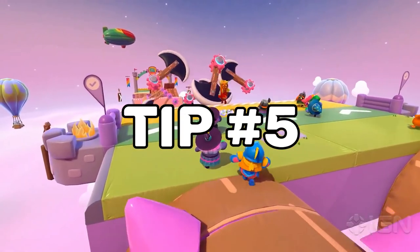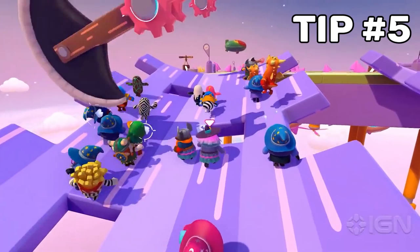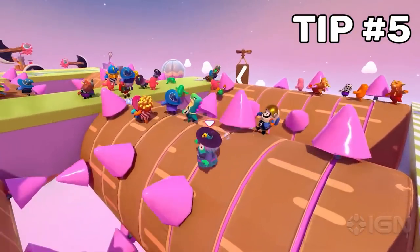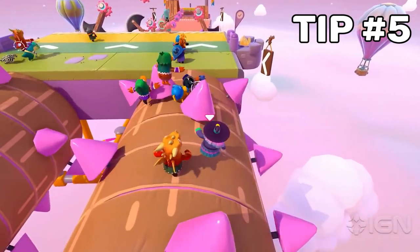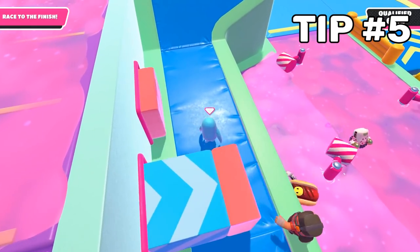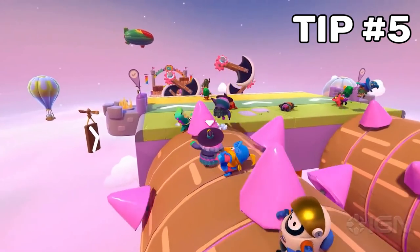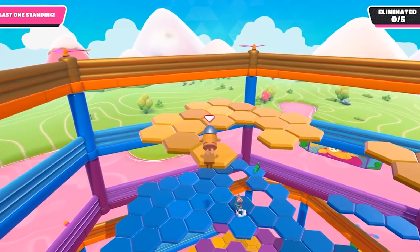The fifth tip is a griefing strategy. The best way to grief on Knight's Fever is on the wooden poles with pink spikes — wait on the pole and grab people who are about to cross so that when the pink spike comes it hits them off. This is similar to a strategy on Slime Climb where you hold people before they reach the pushy obstacles, and as you can see it works wonders. Use the same approach on Knight's Fever for a laugh griefing some randoms.